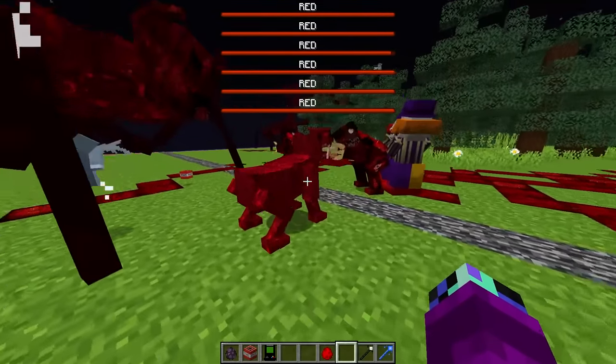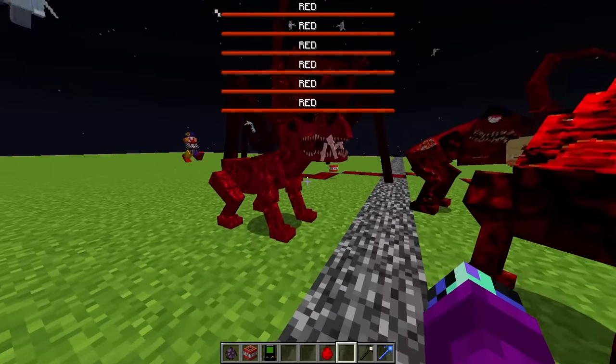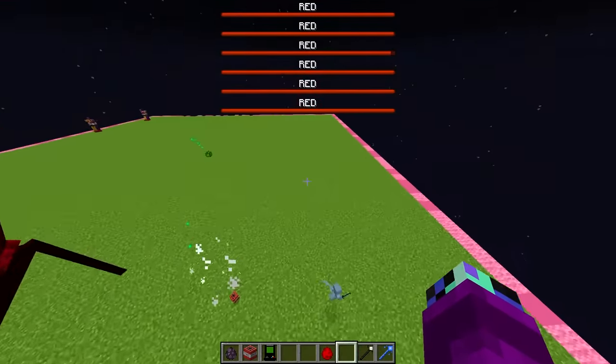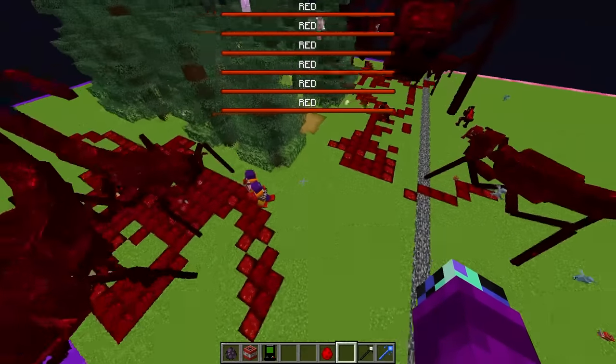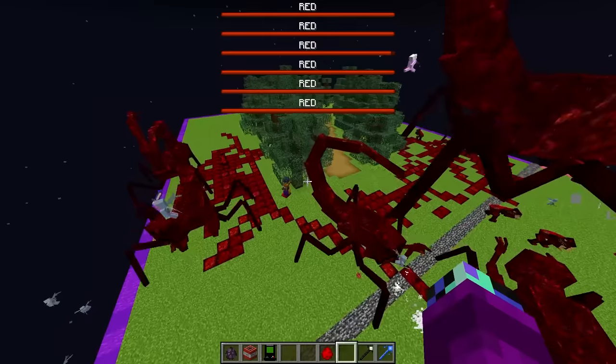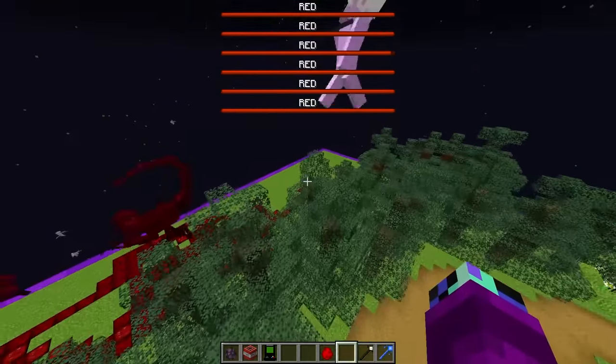It looks like my guys are spawning in little minions of themselves — this is so OP! Rainy: 'That's not fair, Dash. This is a one-on-one mob battle.' Rainy, you only have like a few guys left. This is gonna be such an easy round for me. But wait, Dash, why is there a whole forest back here? What happened? And why is there a portal?